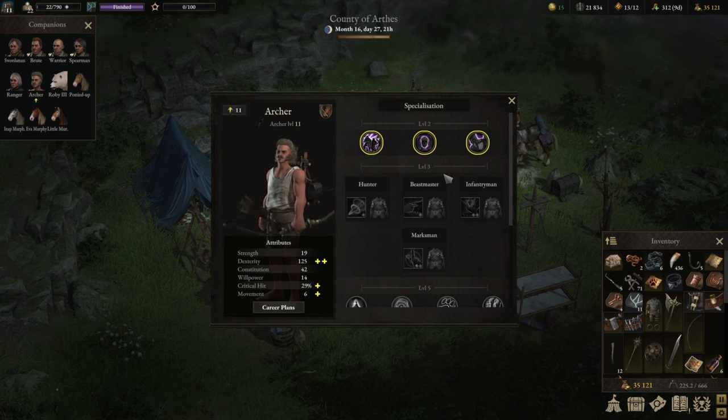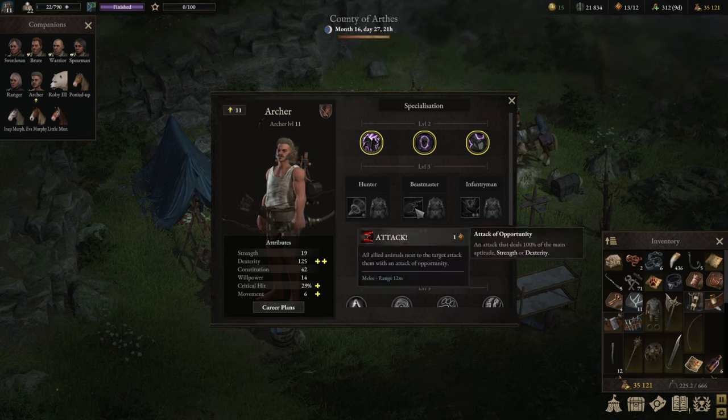Which brings us to the second build: the Beastmaster. It's an equivalently good but very distinct build for the archer. The Beastmaster build revolves around beasts — fair warning, you will need an animal companion to make use of it. To get one, craft ropes via the tinker, engage any animal of your liking, reduce it to 50% or lower health, then have a second character flanking it and use the ropes to capture it. The lower the hit points, the higher the chance of capturing. Without a companion, this build really doesn't do much.